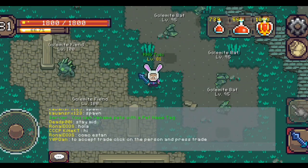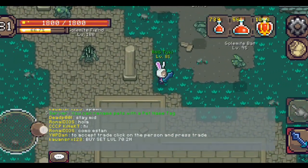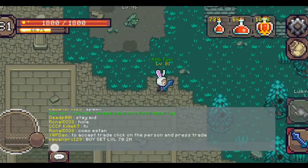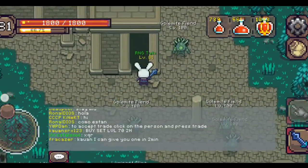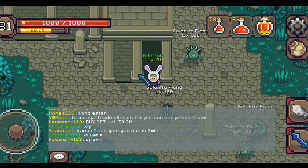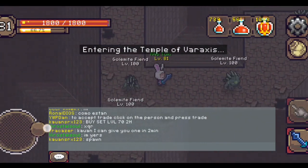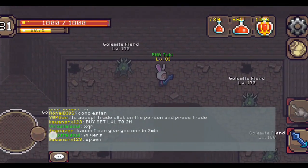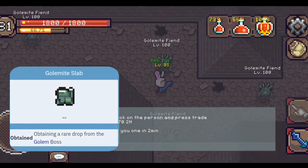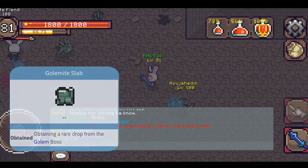Next is the Golemite slab. The Golemite slab can be obtained from the boss. In order to get to the boss, you need to go to this area and just enter the Temple of Vyraxus. In this area you can find the boss and fight it. The Golemite slab is a boss drop.